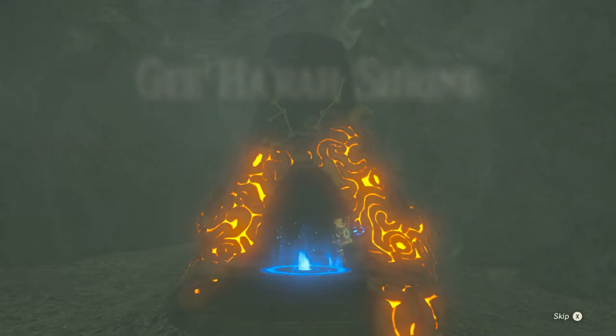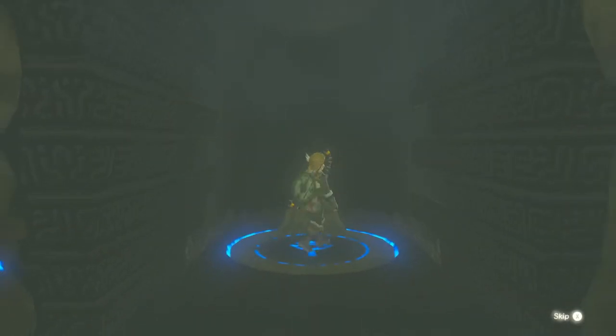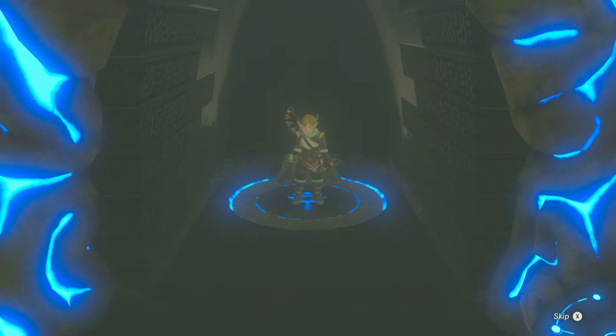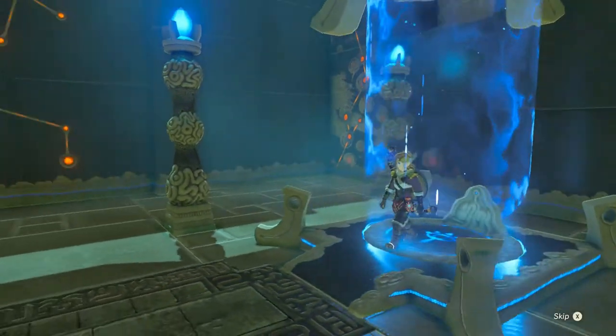I'm going to go ahead and tag that so I can fast travel back here — I can play with snowballs any other time. But for now I'm interested in getting the Spirit Orb that's in the Gi-Hara Shrine. So let's go ahead and go down into the Gi-Hara Shrine and get the orb that isn't a snowball. Here we are in the shrine where it's warmer, so we can switch our armor if we need to.